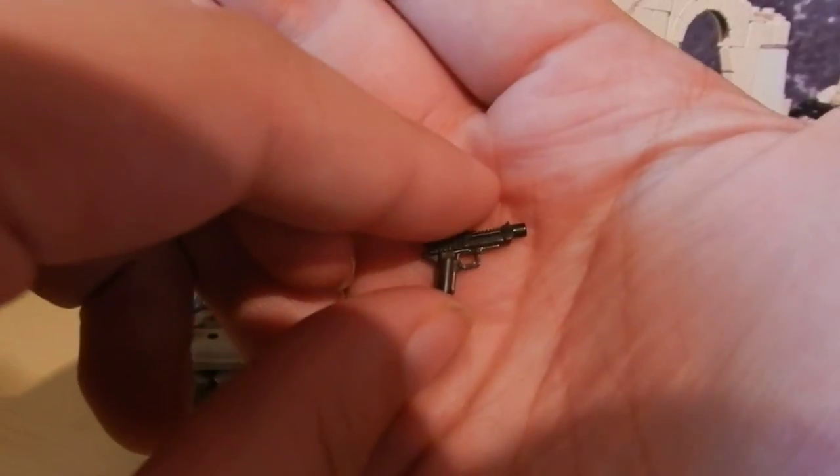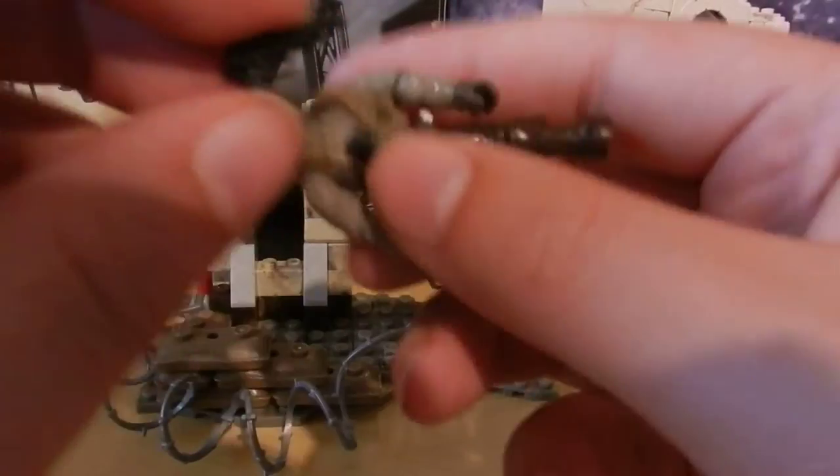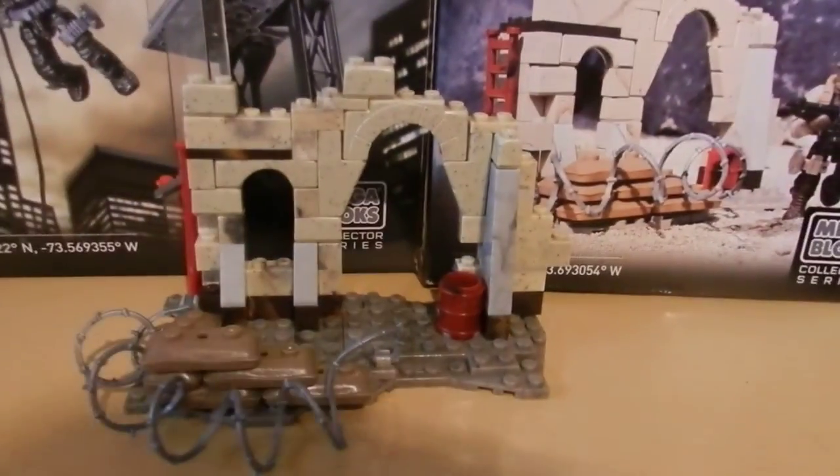In addition to that, we do get the Desert Eagle pistol. I cut the trigger out of this one to try and fit it onto the weapons pegs, and it fits fairly well. It's a bit loose, but if you wanted to display the figure like that you could probably get away with it, and it does look rather cool. So that's it for the figures and the weapons.